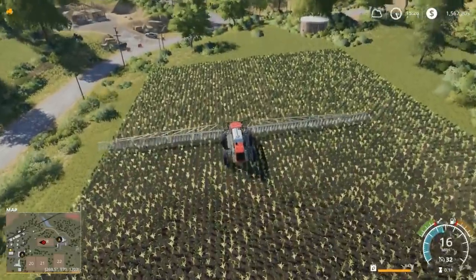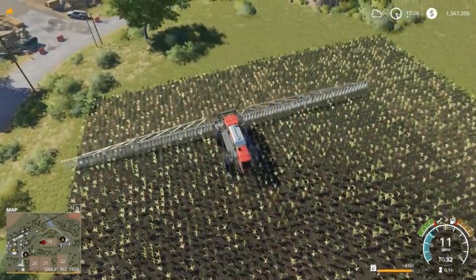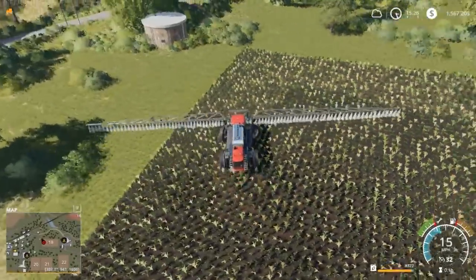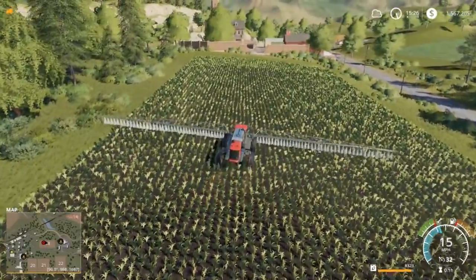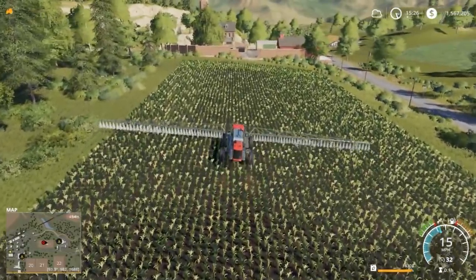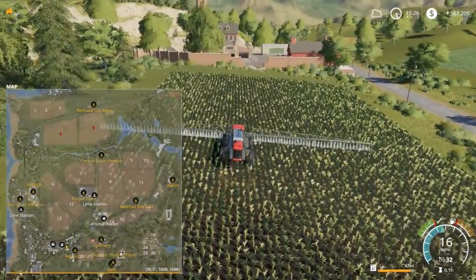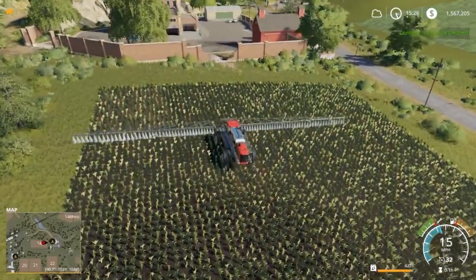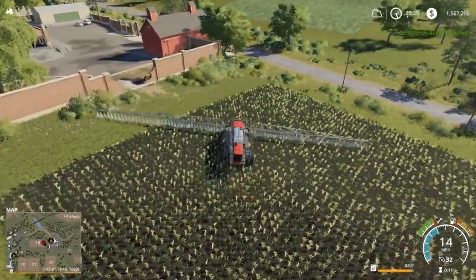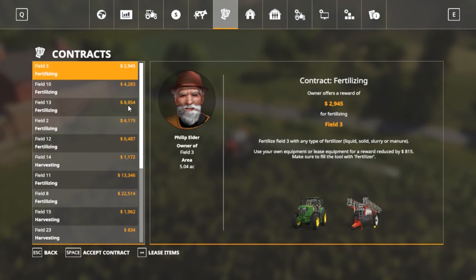So this little corn field — pretty small fields. I'll probably go to a bigger one next just so that me and Austin can work together instead of him waiting. I'll buy a field — right now he's trying to figure out if we can do different missions. Contract completed — there we go, field eighteen complete.